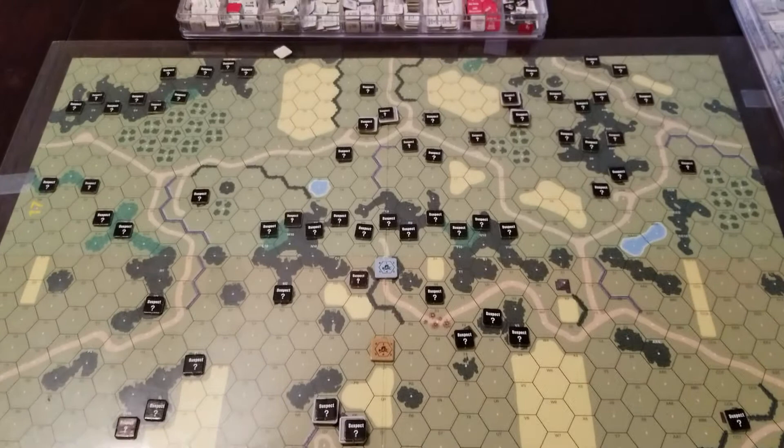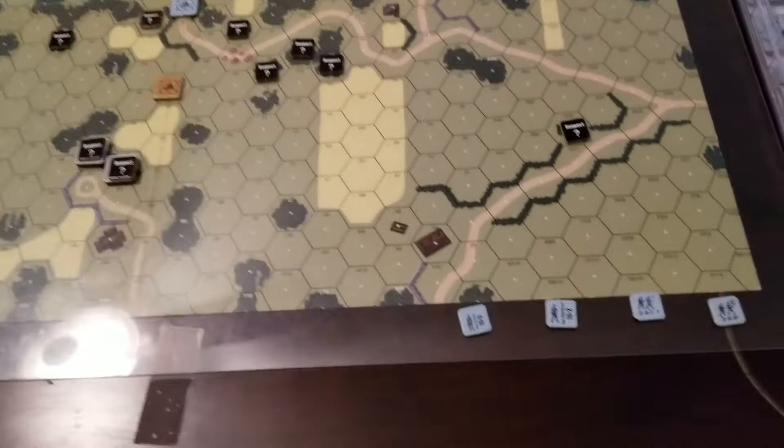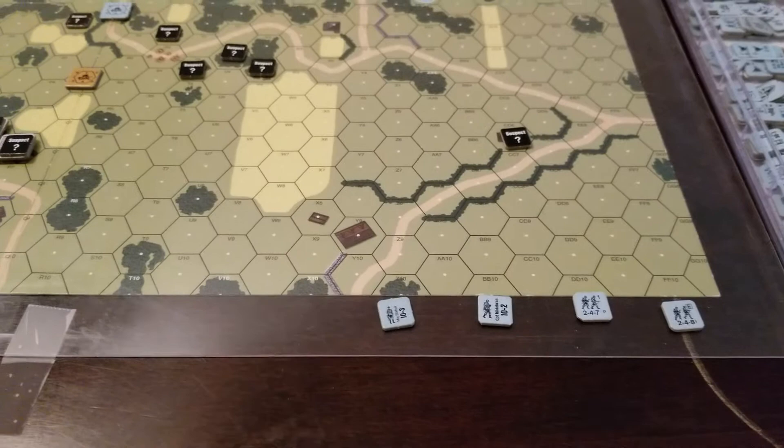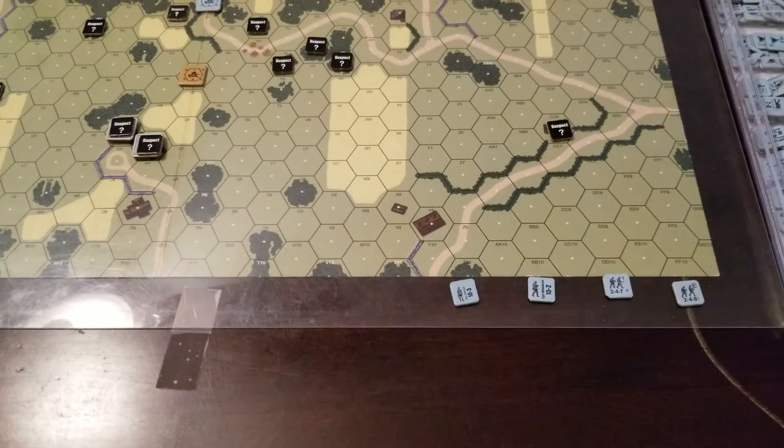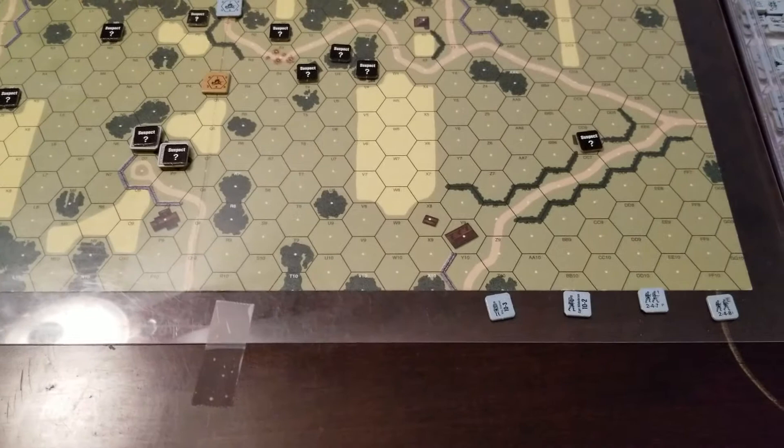Here we are again at the map. As a reminder, the suspect counters are set up according to the provisions already laid out. I don't have my full forces here, but I'm just going to illustrate a little bit. I just have a few leaders and half squads out. I've set my forces up off board as I have here, and I'll explain why they're laid out as they are.